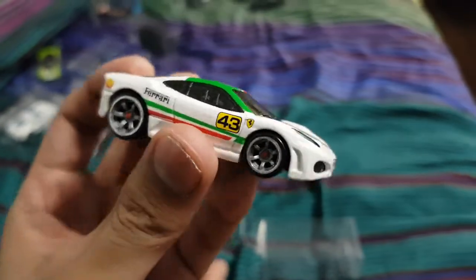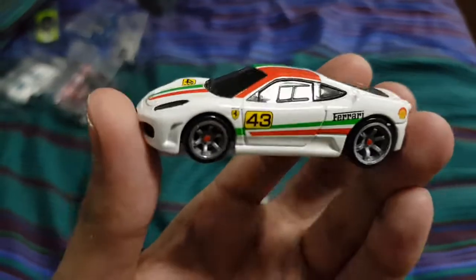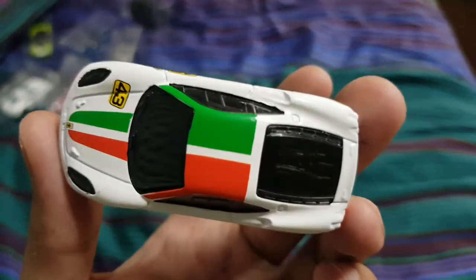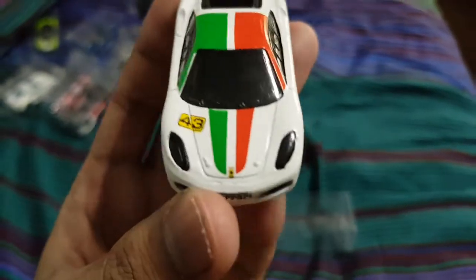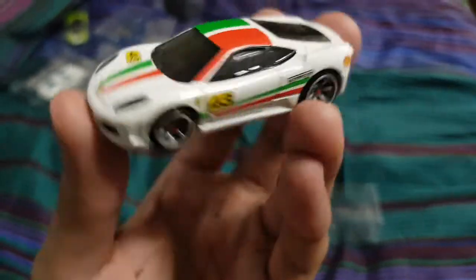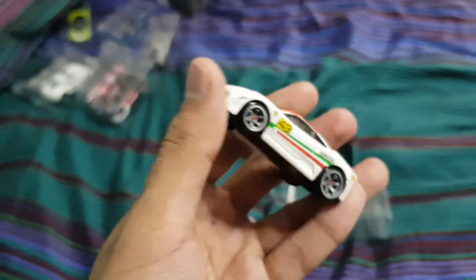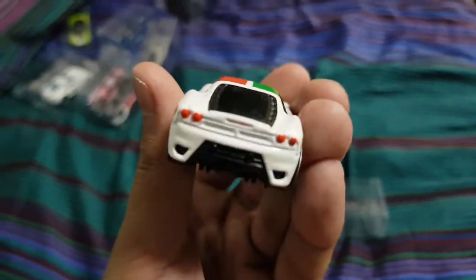Honestly, this is like one of the most Italian-looking cars ever, and I think that's a compliment. First of all, it's a Ferrari in this nice white paint, and this is really smart — whoever designed this car has like 200 IQ. So it's a white car with plastic front lights, and 43 is the number because it's the F430, although it would make more sense to put the number as 430. But 43 is alright.